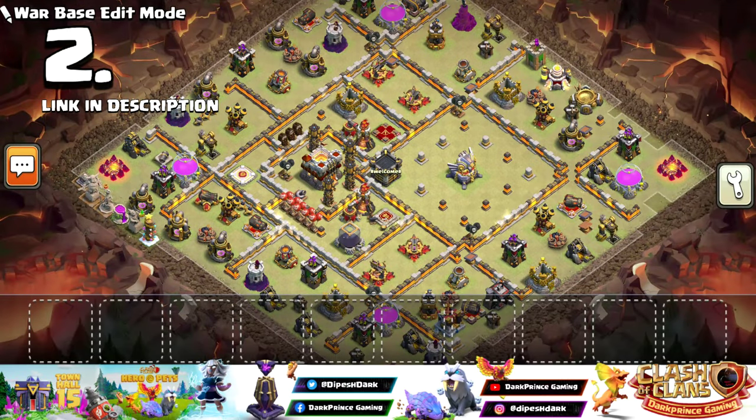Number 2 — just by looking at the defense positions, you can tell how dangerous this base is. The design is such that troops will always roam outside. If you don't funnel properly, troops won't go inside. Even if you somehow get troops inside, there's very little chance they'll do the job.